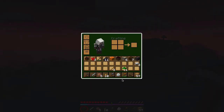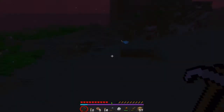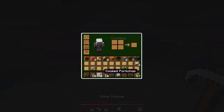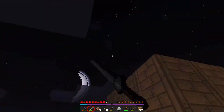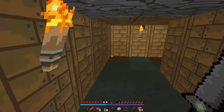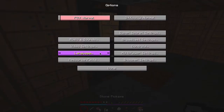We got coal, we got sticks, we make some torches. What the heck? We got some torches in here. Light up the whole place. Oh, I hear something. Oh my god, that scared the crap out of me. Jesus. Oh my god, made my heart skip a beat. Literally scared the crap out of me.